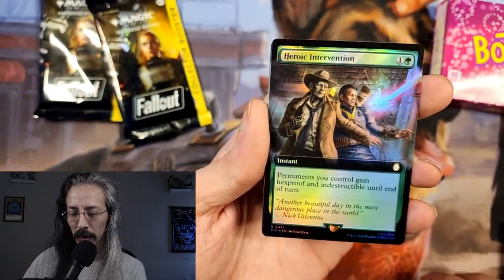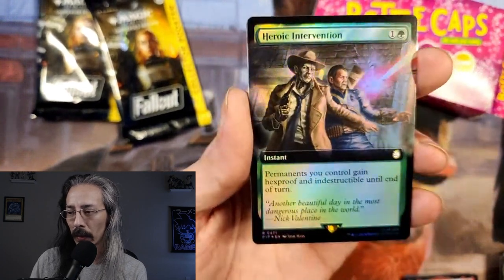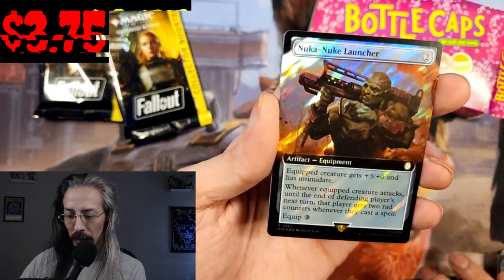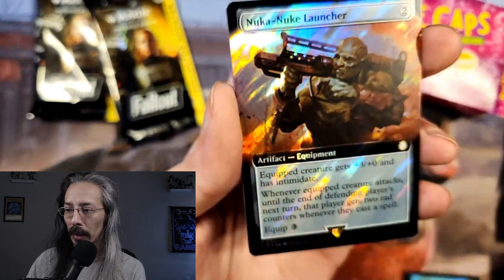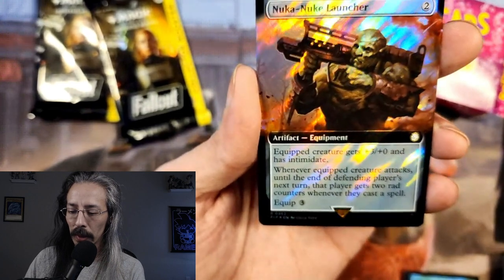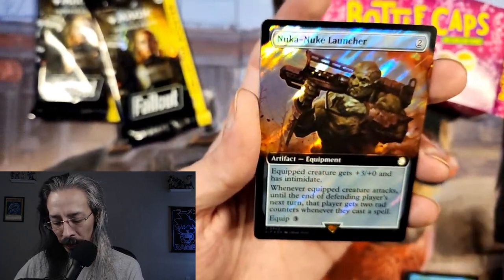Heroic Intervention. The Mysterious Stranger — having that perk in the game is the most hilarious thing, having the mysterious stranger just come in and decimate everybody. Permanents you control gain hexproof and indestructible until end of turn — there's a lot of indestructible stuff in this. Nuke Launcher in Surge Foil — god that's so pretty, even though it's a mutant. Equip: creature gets +3/+0 and has intimidate. I'm not familiar with intimidate since I don't play Magic much — if you know what it is, I'm guessing it's like menace.